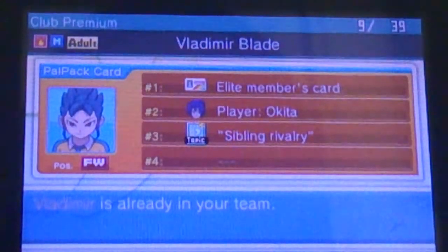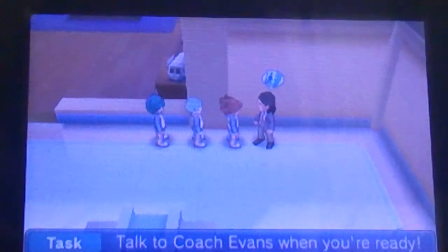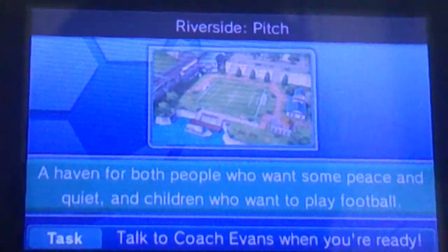To scout this player, he's pretty easy, but not too easy. So to get the Elite Members card, you have to first go to the Riverside, the Riverside Pitch.